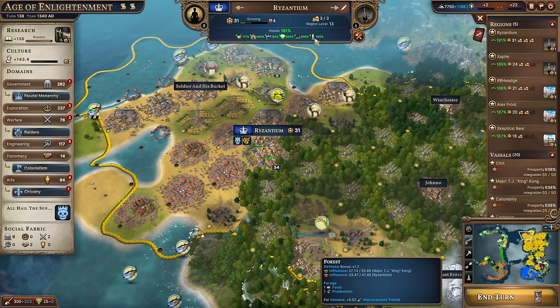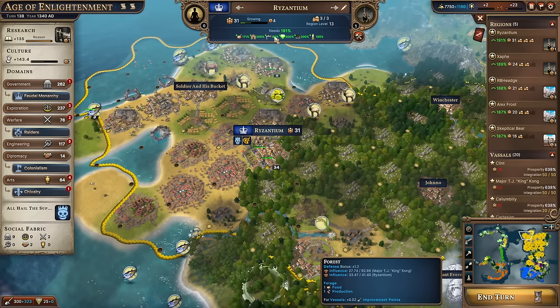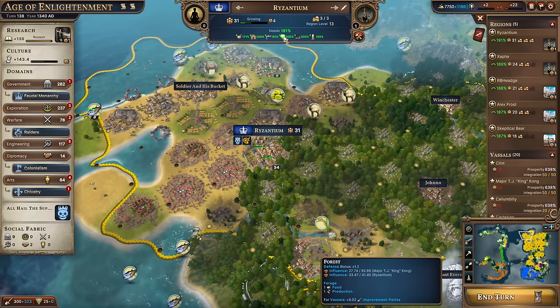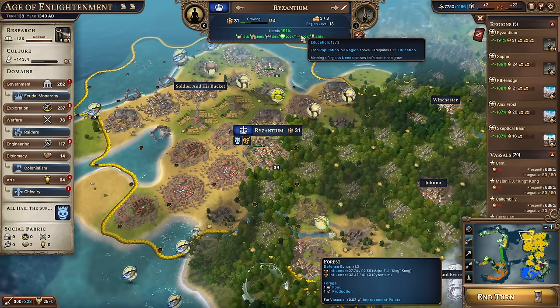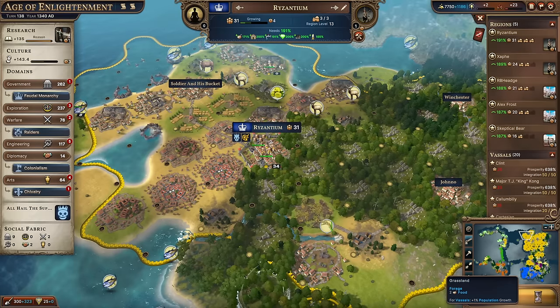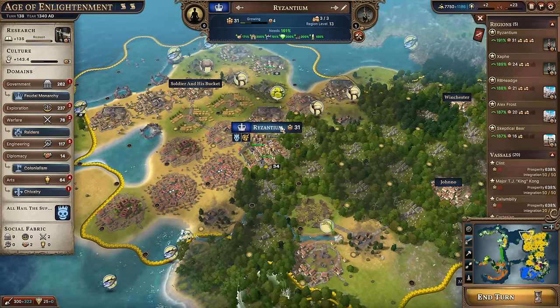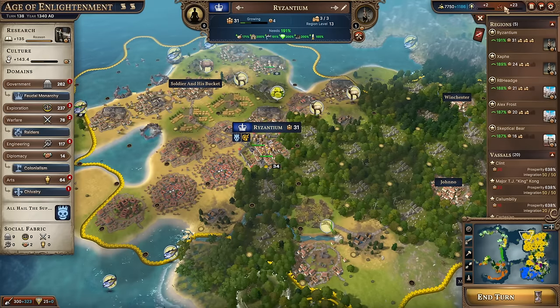Regions do have needs, and as they get bigger, these needs increase. At the beginning of the game you just need food. At population 6, you need housing. At population 11, sanitation. At population 16, luxury. When you make a religion, you'll need faith. And late game, you'll need things like education and power. With full control comes full responsibility — if you do not provide the needs of your city, not only will it not grow, but it'll also generate unrest, and that unrest will become chaos.